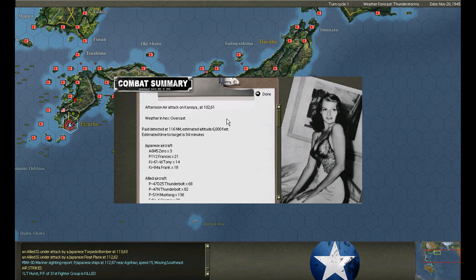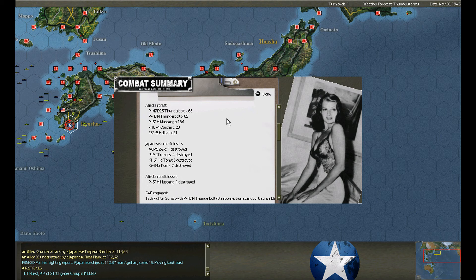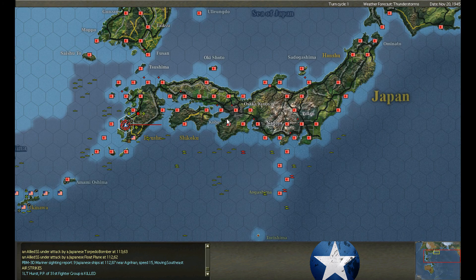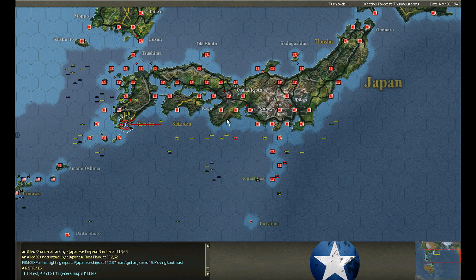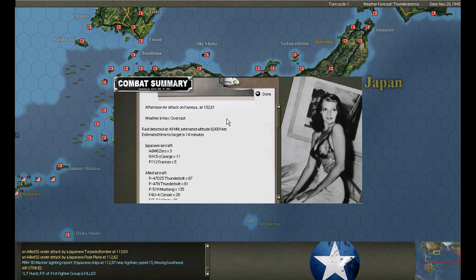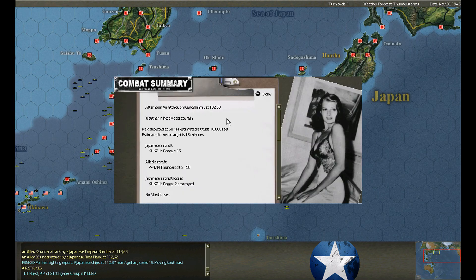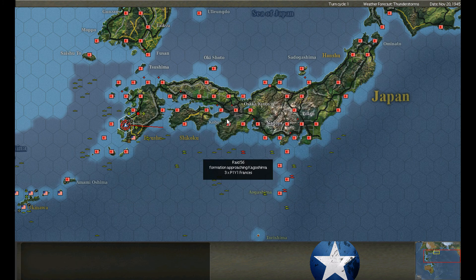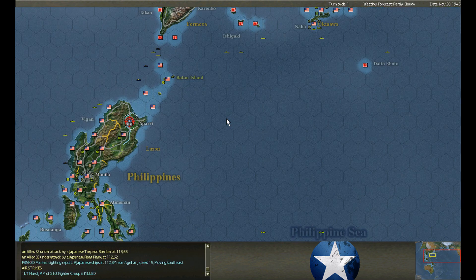Air attack at Kanoya — one Mustang in exchange for fifteen enemy aircraft. Air attack at Kagoshima — 150 Thunderbolts up, shoot down two of the three Bettys. Kanoya under attack again — one Thunderbolt destroyed. Kanoya under attack by Nells — three destroyed. Kagoshima under attack — two Peggys shot down. Kagoshima under attack again — two Francises shot down.